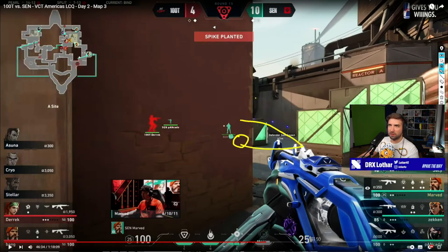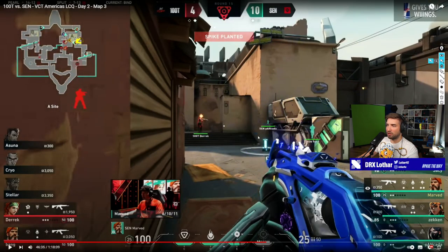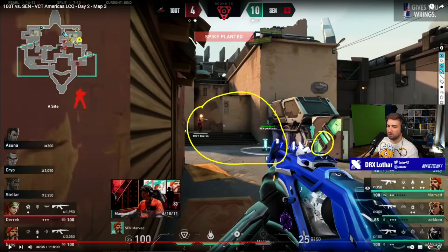In this particular case, the flash would have been even better for the showers player - for the Brimstone Marved when he peeks into the planter - if it would flash behind him on the minimap behind the Brimstone. So he peeks immediately and the flash on short doesn't really matter, but he wouldn't have a chance of being flashed by his own Yoru. The flash is in front of him. I'm not saying this is wrong, just exploring other options.